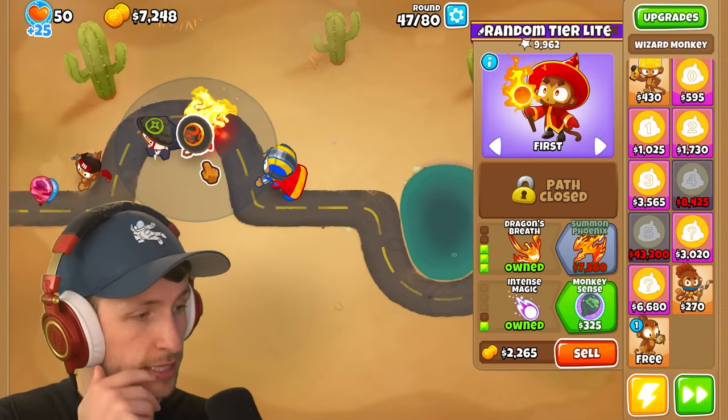This dartling gunner can't pop leads and doesn't have faster attacking. We're about to go up against round 95 — do we have the money? Round 90 — we destroy it easily. We should be able to get $10,000 before round 95. We can use our ability, which is really nice.